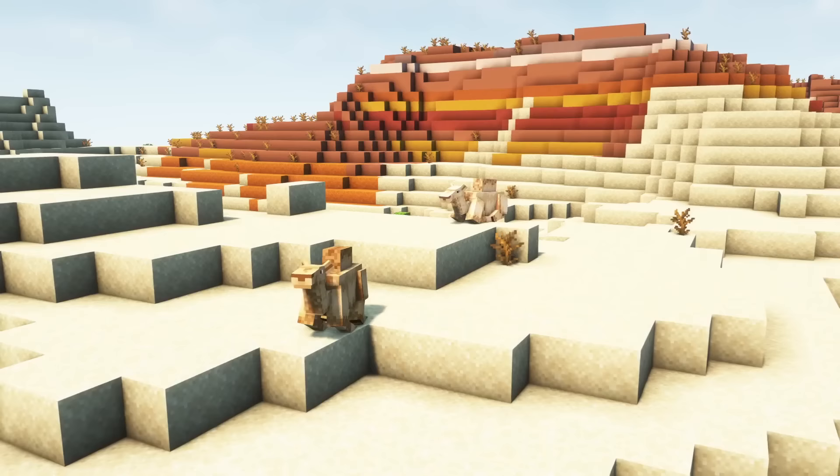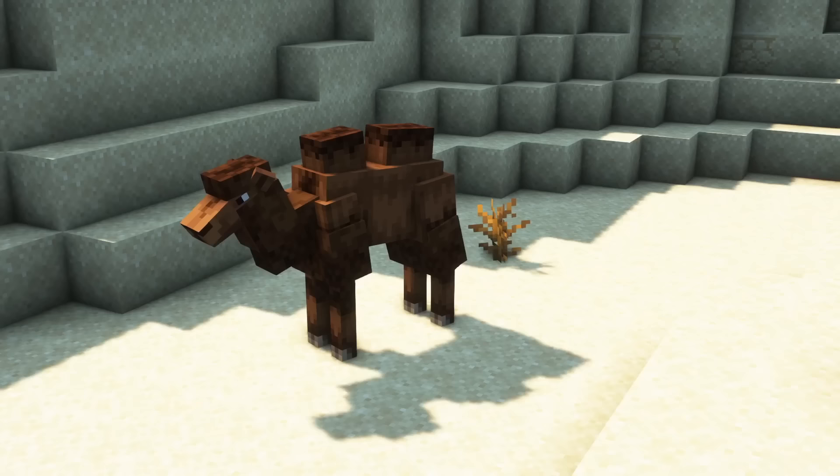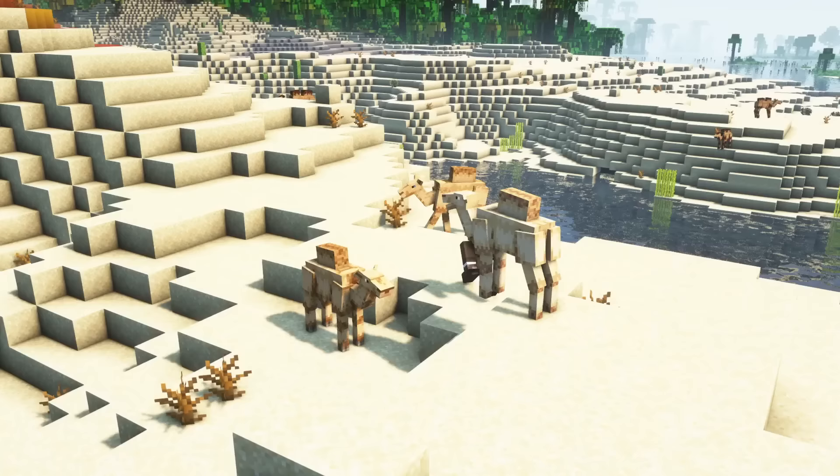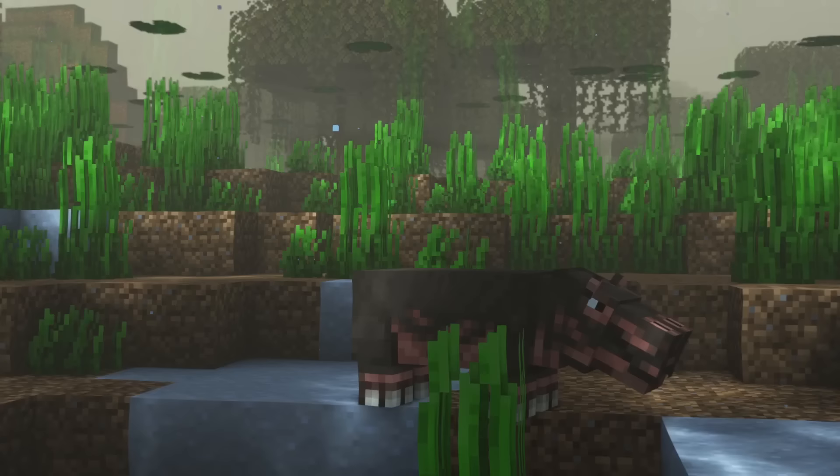Camels are included in three variants and will spawn in extreme climates. They are especially suited for desert habitats and drop beef, leather, fat, and bones upon dying. If you attack them, they will defend themselves. Camels will also spit at nearby mobs at random, which deals no damage.